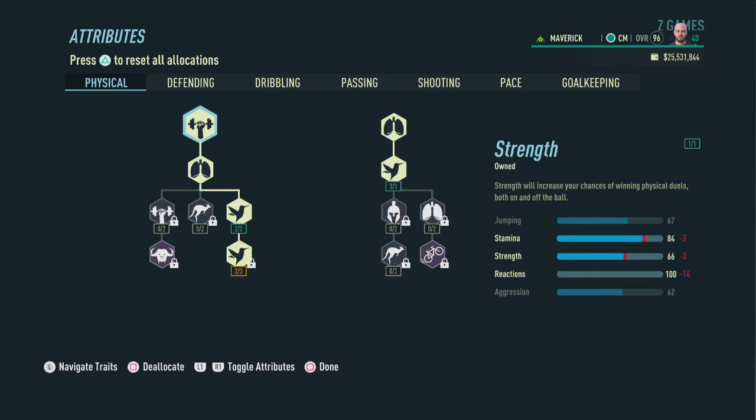Now on to the attributes, starting with the physical section. As with a lot of builds, we're going to focus primarily on stamina and reactions, ending up with an 84 in stamina and 100 in reactions.